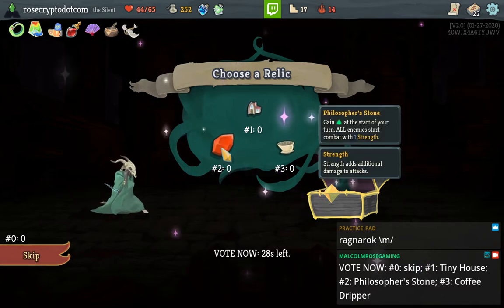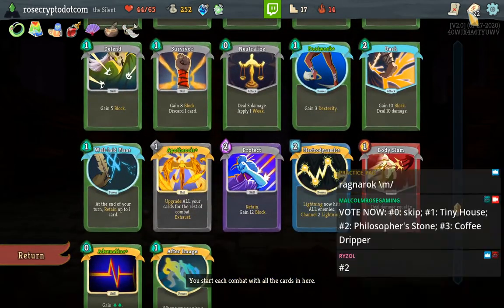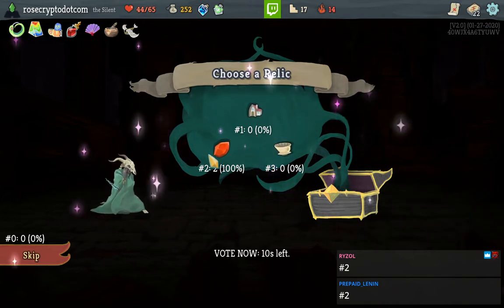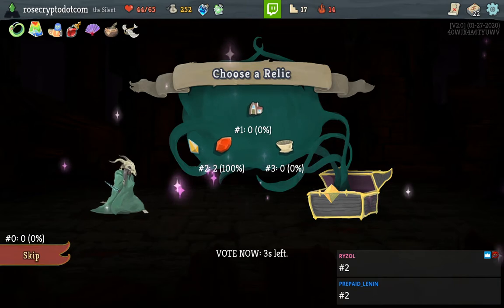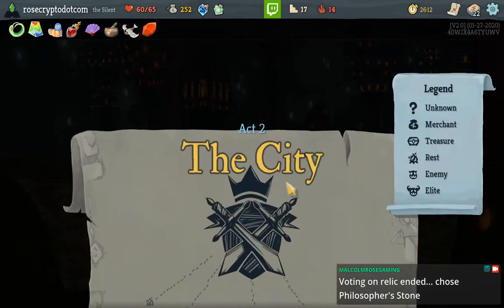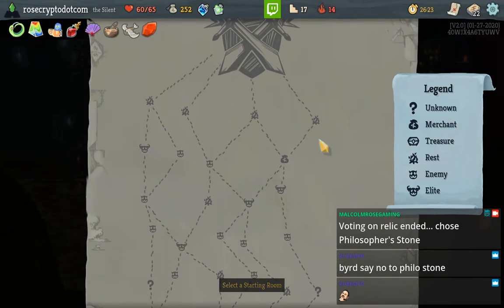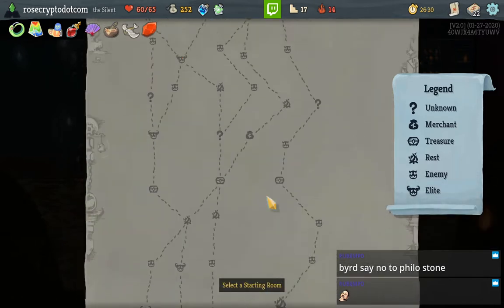I think this is Philostone, although we do have Blood Vial for the Coffee Dripper. It could very well be Dripper. Bros, we could get a Reaper — it's not gonna happen but we could. I'll leave it to you guys to choose. Stone could be bad against Stabby Man but we'll see. Bird says no to Philostone — with Stone it's gonna be a sad time for me. I believe this deck can crush elites — we're gonna keep going for elites.